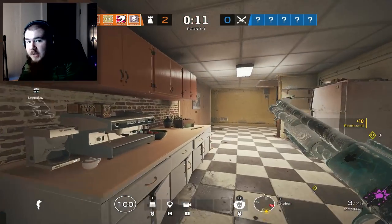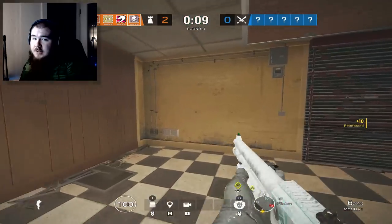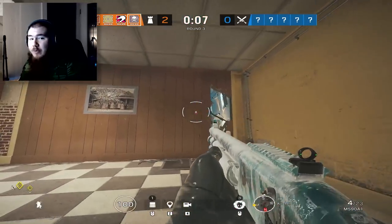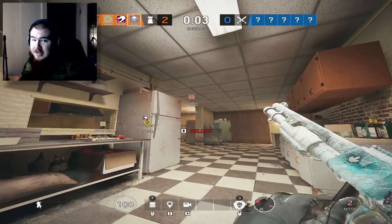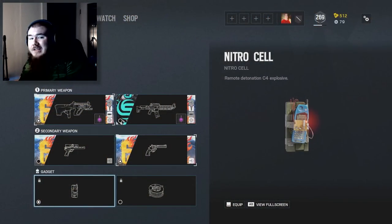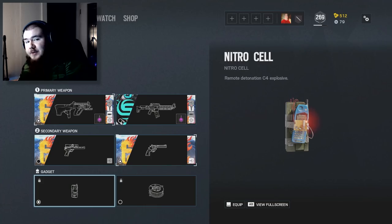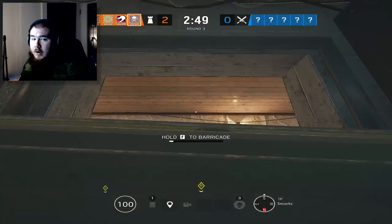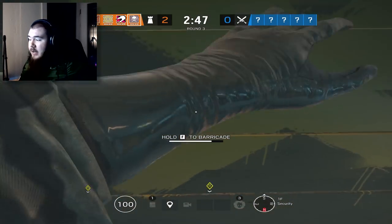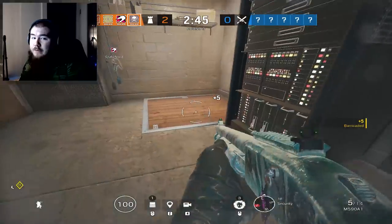For your secondary you have the choice between the 44 Magnum and the revolver. Personally I use the revolver because I think it's overall better — it helps with soft destruction if you're using the AUG A3 as your primary and is a lot easier to manage. For secondary utility you have the option between a nitro cell or barbed wire. Nine times out of ten I bring the nitro cell, since it can be a lot more impactful for a round.